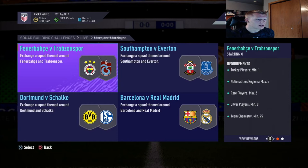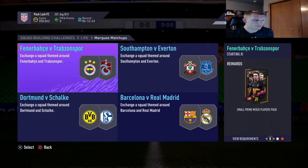Let's take a look at the individual teams. First we've got Fenerbahce versus Trabzonspor. For this one you need Turkey players minimum of one, nationalities/regions max of five, rare players minimum of two, silver players minimum of eight, team chemistry 75. That means the silver market is going to go up like crazy - you could get some bronzes in there too. Rating is not a problem. The pack reward is a small prime mixed players pack.